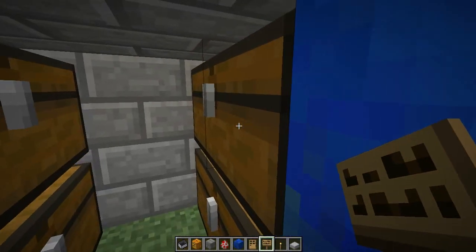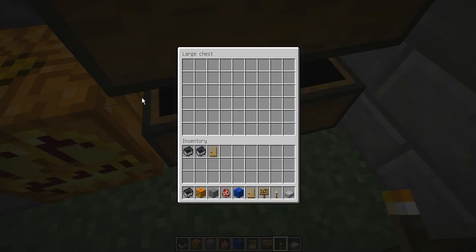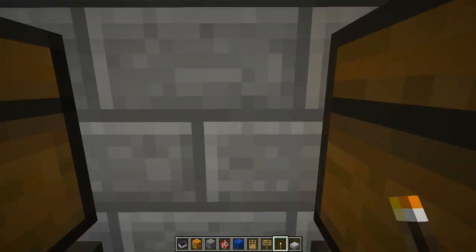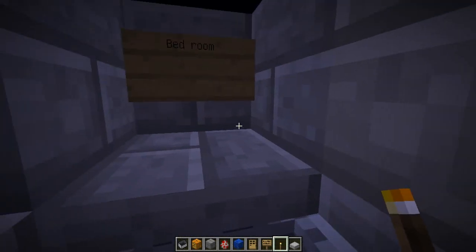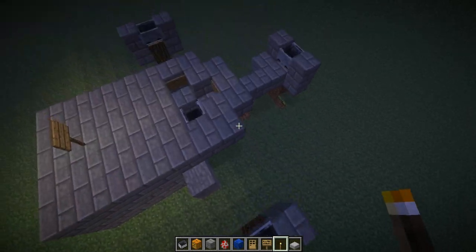Say you're sitting there and you want to make sure no griefers steal your items — say you have awesome items in your chests. Just put some crappy items in there, and the griefers will be like, there's nothing good in here. But you will teleport through, and then you can have something right here and have all your important rooms going across there.